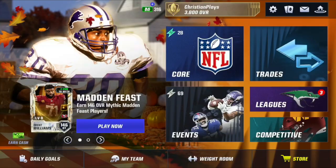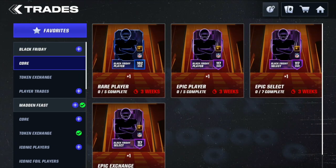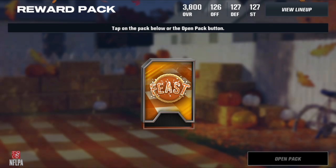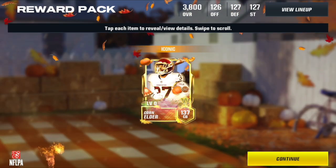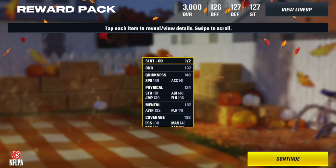Next one - this is a different clip, you can tell. We were doing another iconic player and we pull Corn Elder again. I'll just go ahead and spoil it - we get Corn Elder again. You can see it's a different clip, different team update. But yeah, 137 Corn Elder once again, a duplicate pull.